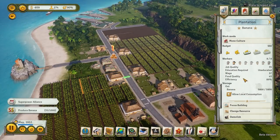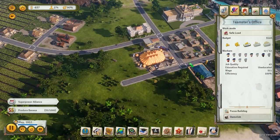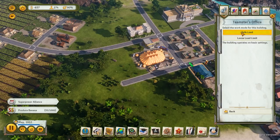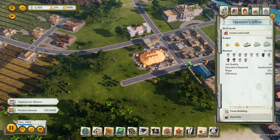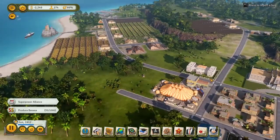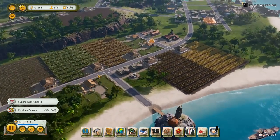The Teamsters are definitely not okay anymore. I was looking at this — we can take this off safe load and go into loose load, which increases the capacity of the Teamsters by 50%. Each Teamster might lose up to 5% of its freight. I think that probably helps us. At worst, you're getting 45% more, and the downfall seems less than the benefit by actually a lot. So we'll go ahead and grab that.